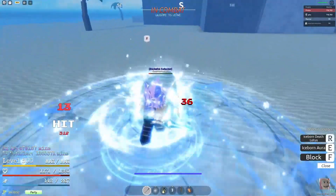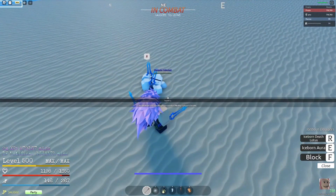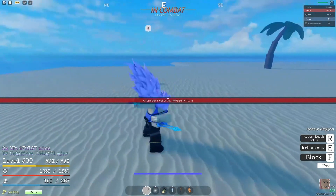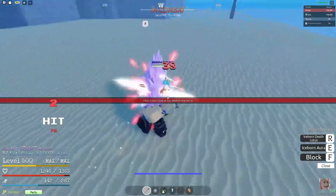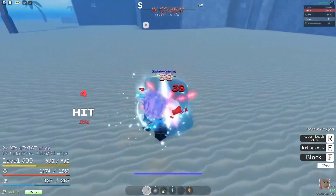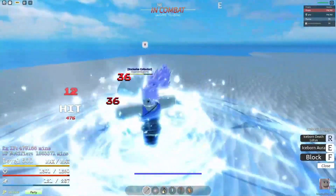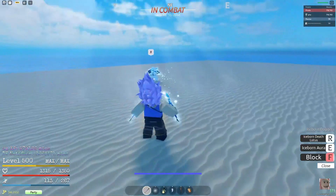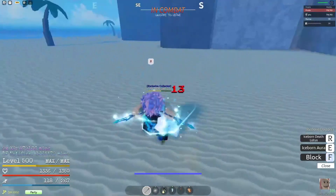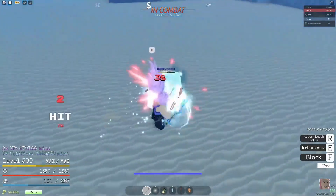The Iceborne Aura is the effect around the sword. When you activate it, your M1s freeze the target. So if you don't have the aura active, it's just a regular M1 with no freeze — the freeze on M1 only applies when the aura is on.